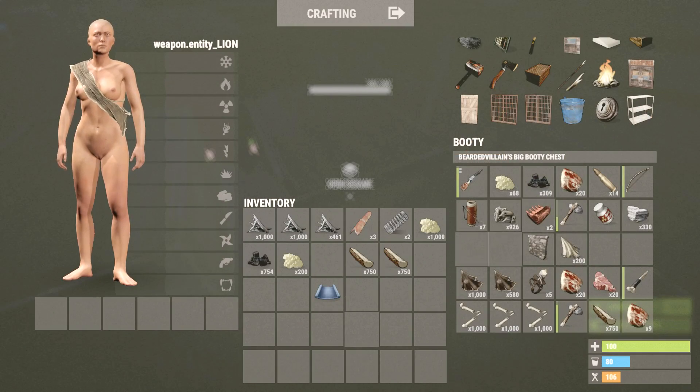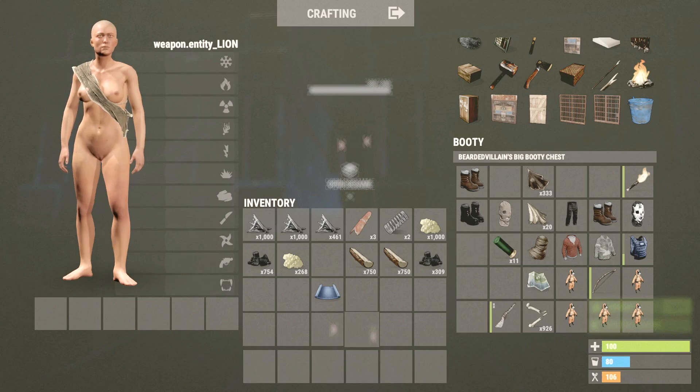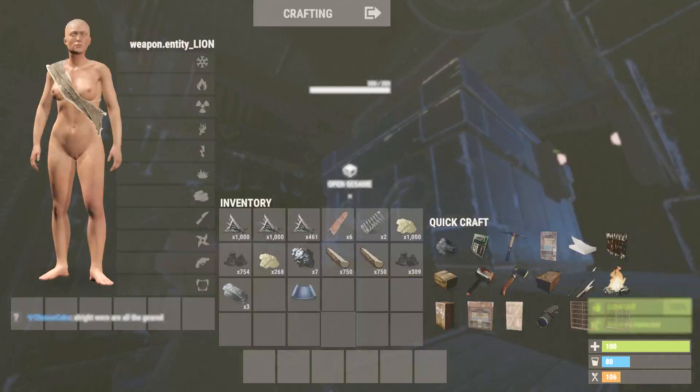Considering it's close to the force wipe, it's almost time for this official server to wipe. It's been almost a month without a wipe. There's a ton of decayed stuff, tons of big bases. I think we're just gonna go and hit up a bunch of things that we see, and hopefully get really lucky, hopefully do some awesome eco raids.